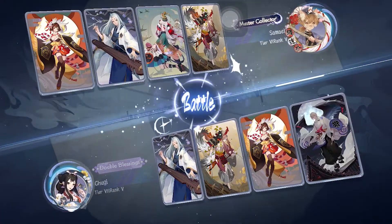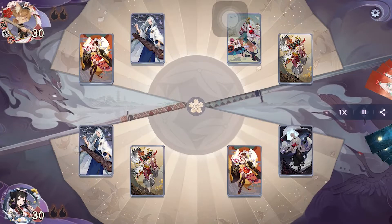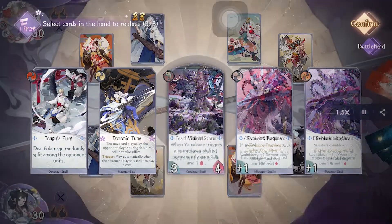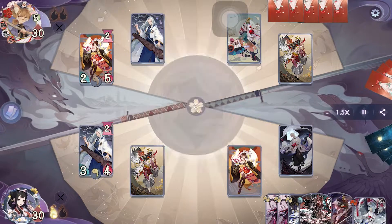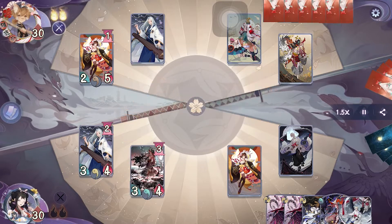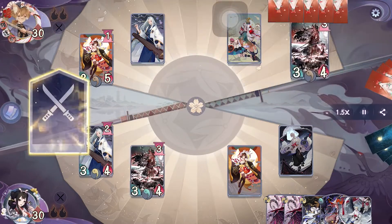Our second match is almost a mirror match — they are running the more traditional build for countdown with Chin and Itsumade. We get the first turn once more, so we're just going to put Violin on Yamakaze and pass. On their turn they will also put Violin, then attack directly and pass.